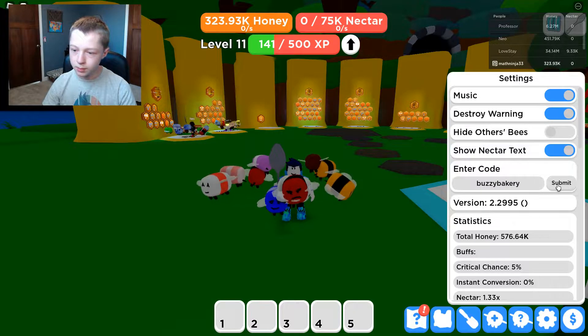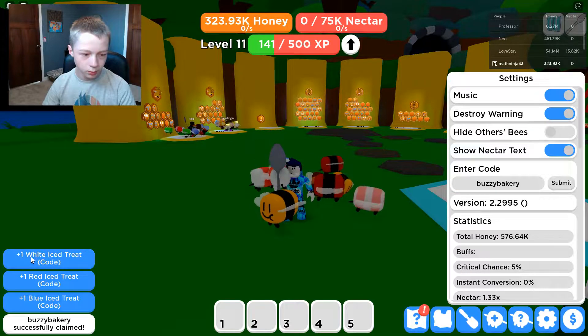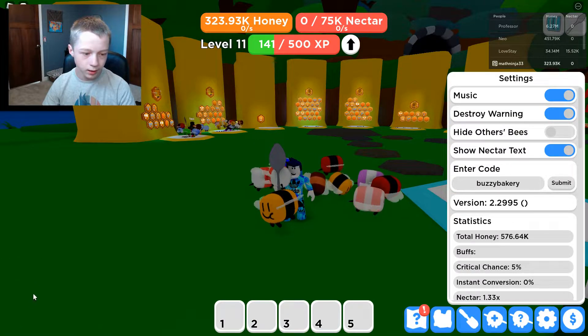The next code here is 'buzzy bakery', which gives you a bunch of cool ice treats. I don't even know what they do, but you get one white ice treat, one red, and one blue.